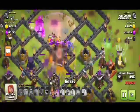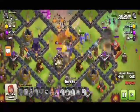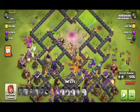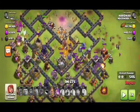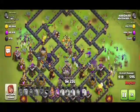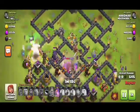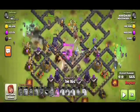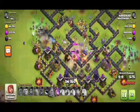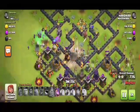Our king and queen are still alive and our king is doing very much damage to the opponent's buildings. Our bowlers are left on the left and right parts of the base. Our witches are doing very well, clearing up the side buildings very efficiently and fast. Our queen has her ability and full life, and here our king's ability pops up.